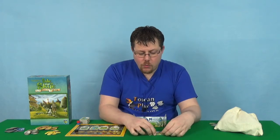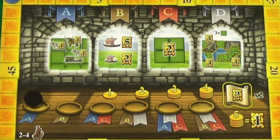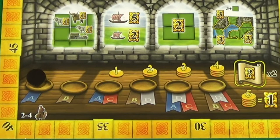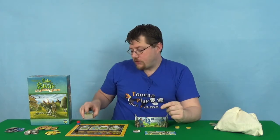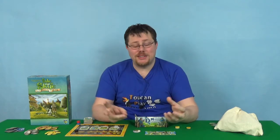These tiles have a lot of different features on them, and these different features will come into effect for different things. That's where these scoring tokens here come into account, because at the end of each round once we've built up our kingdoms with our tiles, we then score. What we're going to score is not only going to vary each round but vary each game, because each game you're going to use four of these tokens from the stack of tokens.